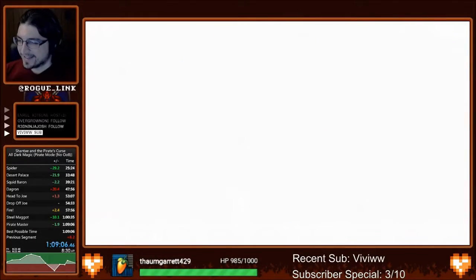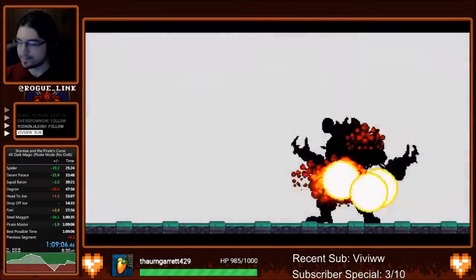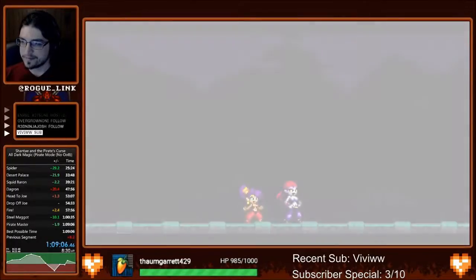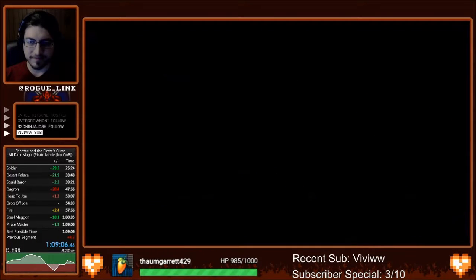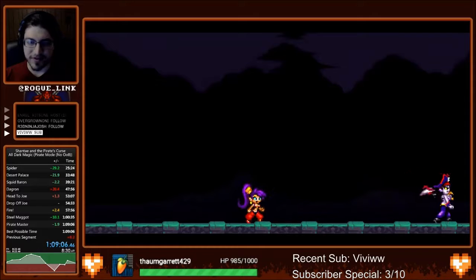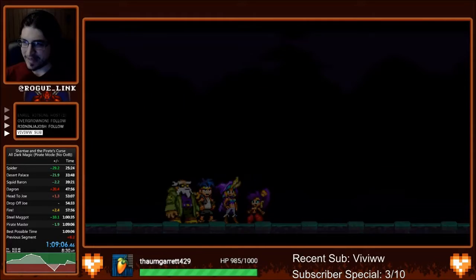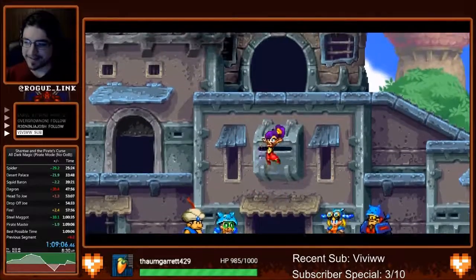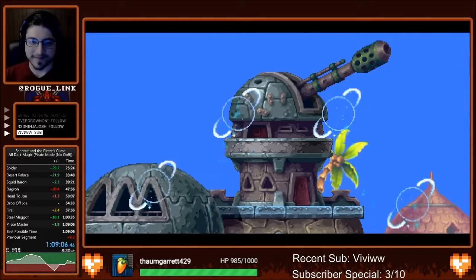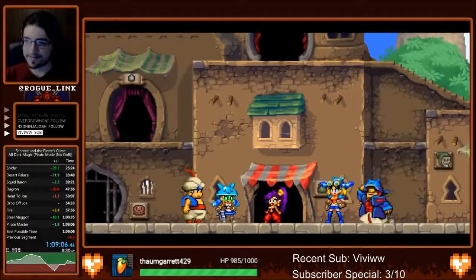This is only a recent PB — I picked this category up for a potential race with JT at SGDQ if it gets accepted as a race. I expect that a sub 1:10 will be basically free and much more consistent by the time SGDQ rolls around, probably within the next couple of weeks, because I've only been doing this category for a short amount of time. But it's a fun category so I'm looking forward to doing it a lot more. Thanks for watching — that has been Shantae and the Pirate's Curse, All Dark Magic, Pirate Mode, No Out of Bounds, my PB.